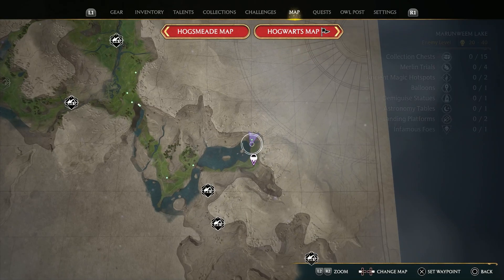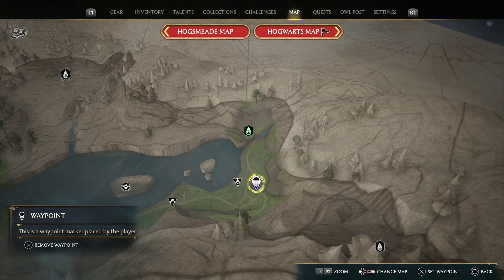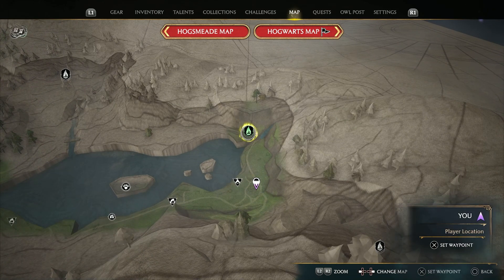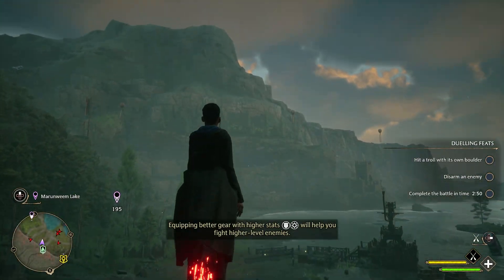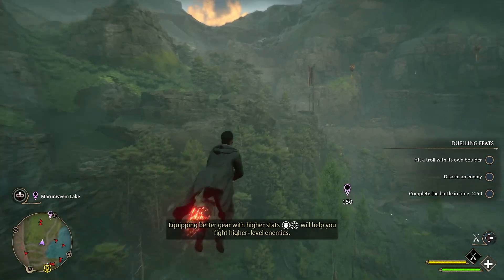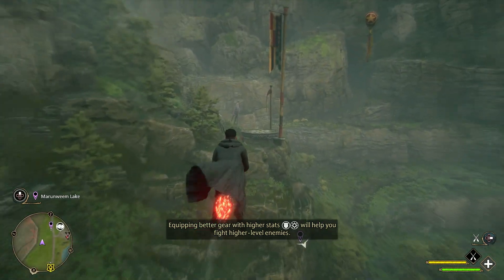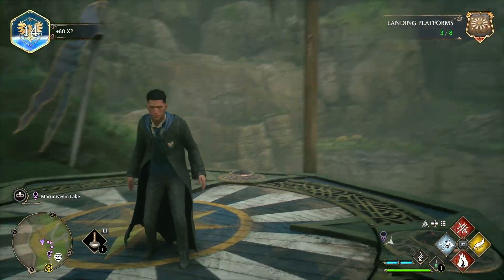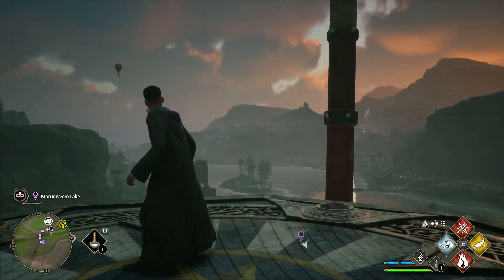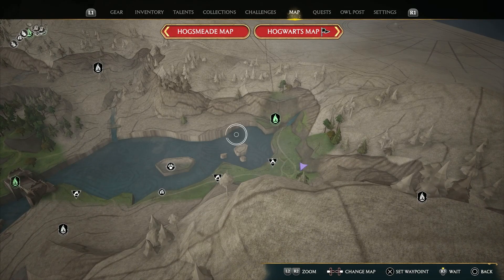The first one in the Marunweem Lake region is located to the east, near that enemy camp. To go there, we'll take the Coastal Mine Floo Flame. Lifting up, we'll head south following the coast. You will find the platform at the foot of the flagpole displaying the four houses' colors. On the map, you can see we're just off the trail to the east.